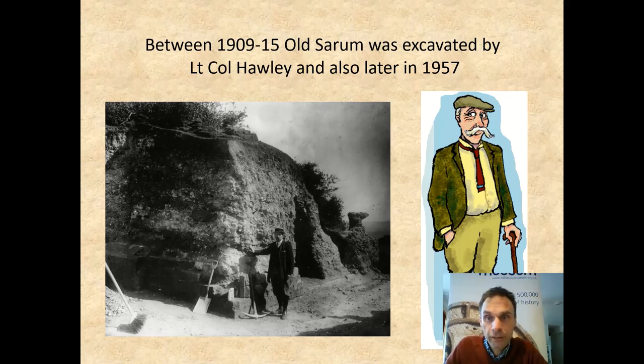Nothing was going on until Lieutenant Colonel Hawley — a brilliant moustache and an archaeologist — saw the lumps and bumps on top of the hill and thought it must be really interesting. He got a big team together, did a huge amount of digging, and cleared all the earth from on top of the remains. That's why when you go up there today you can see the outline of where the cathedral used to be and the lumps and bumps of the castle. He also stopped anyone taking stone away — everything's protected now. And that is the end of the story of Old Sarum Castle. Thank you very much.